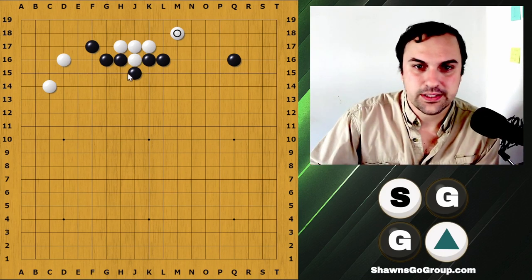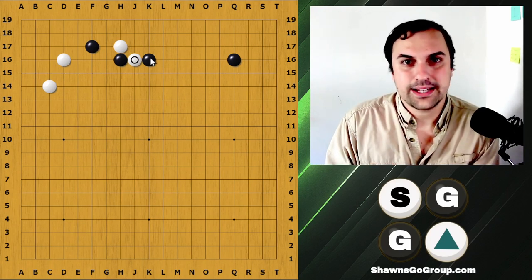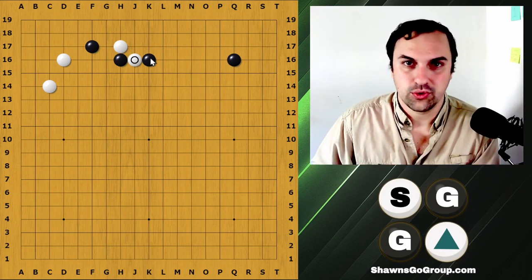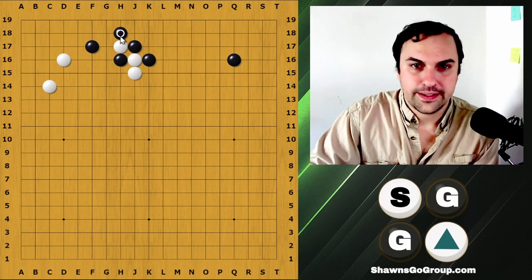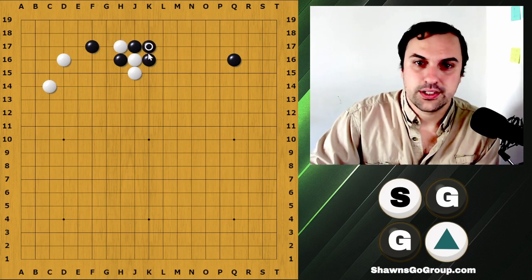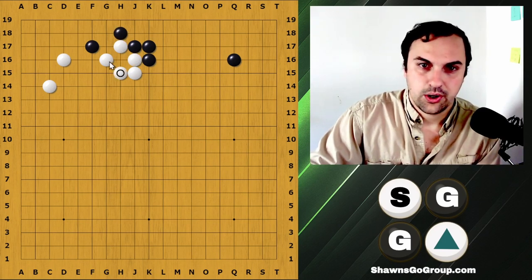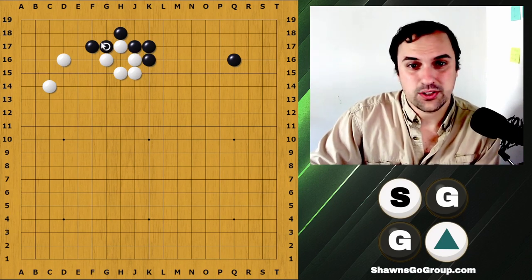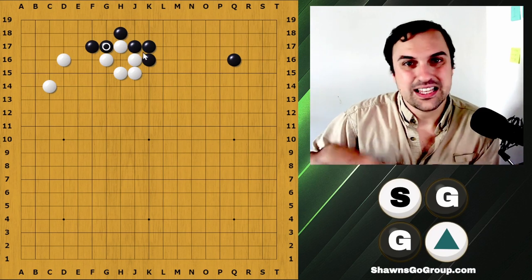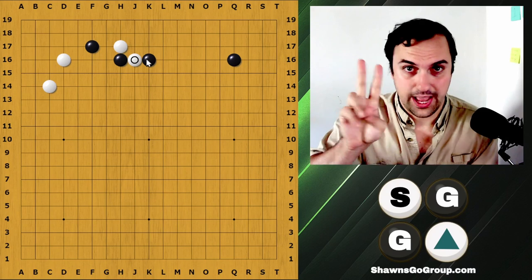When you play this wedge, it is very important to know that white must have two ladders. If black chooses to counter-attack with this move and then capture this stone, here's the first ladder. Black can also choose to defend that ladder — and then here's the second ladder. If black doesn't have the ladder, black can connect like this, but this is considered a little good for white because white got all the influence and black just got some territory. This is not what black wanted out of this position. So again, for this wedge you need two ladders.